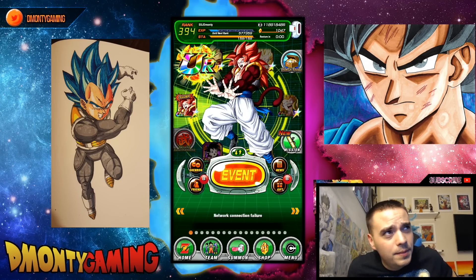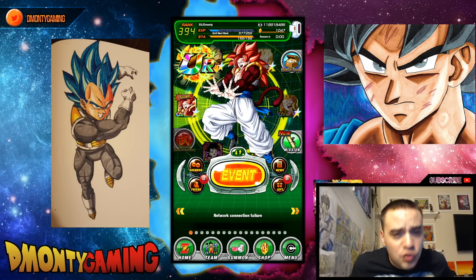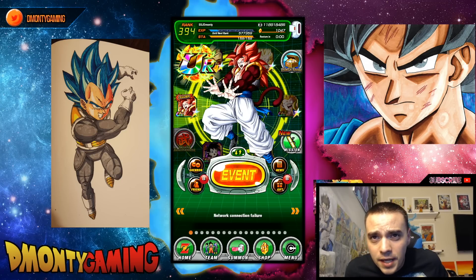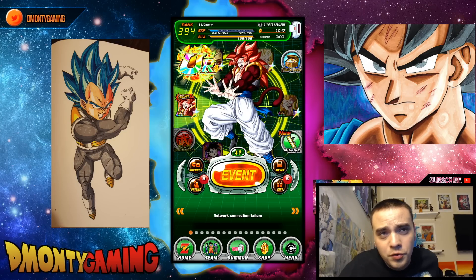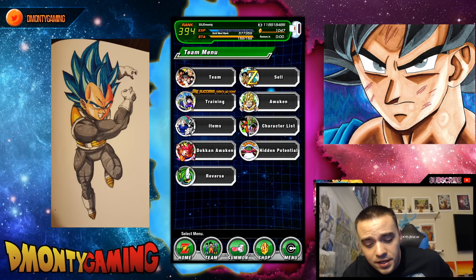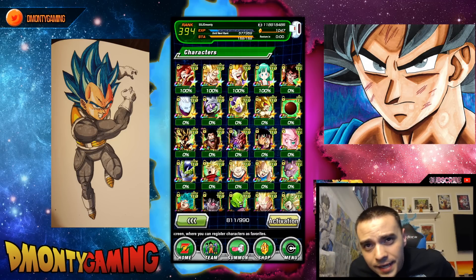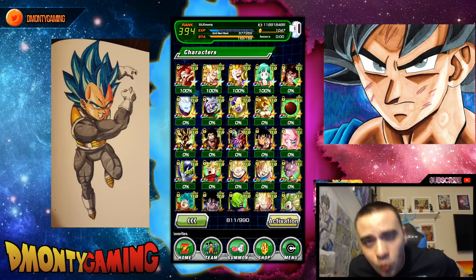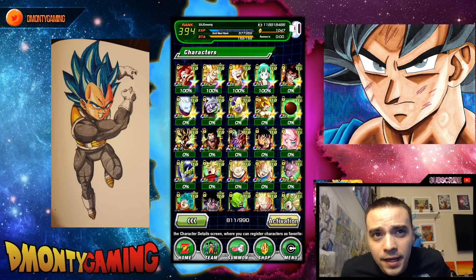In today's video, we're actually going to be hitting part two of this kind of series. I did an AGL version of this before, so today we're going to be doing the TEQ version. You guys have asked me tons in the past to show my box and the units I have. Today is TEQ day — we're going to be doing all the TEQ units. The reason why it says network error is because the game's currently under maintenance, but as long as I don't go do an event, I can still hop around the screens. I'm going to be showcasing all my TEQ units, going from activation all the way down — how I got it, why I put dupes in, why I rainbow starred it, which ones I farmed to super attack, and which ones I used Elder Kai on.